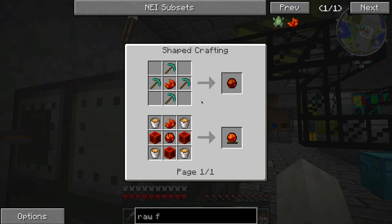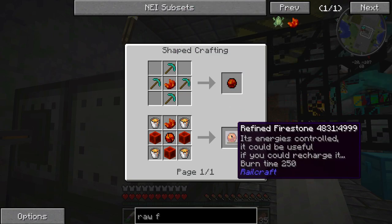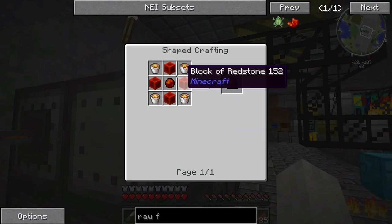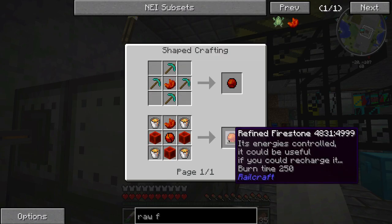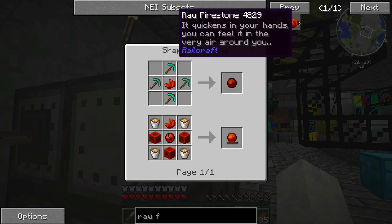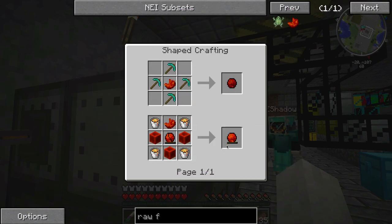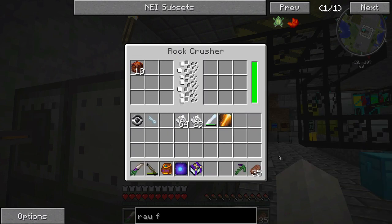So what does this actually do? You can make cut firestone, and I believe it actually has uses as a smelting material with approximately 250 smells - smelts. I was thinking it could be used for one of our other systems which we're hopefully going to be upgrading.